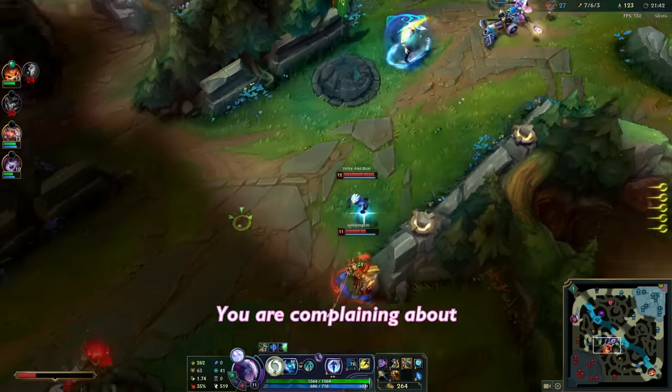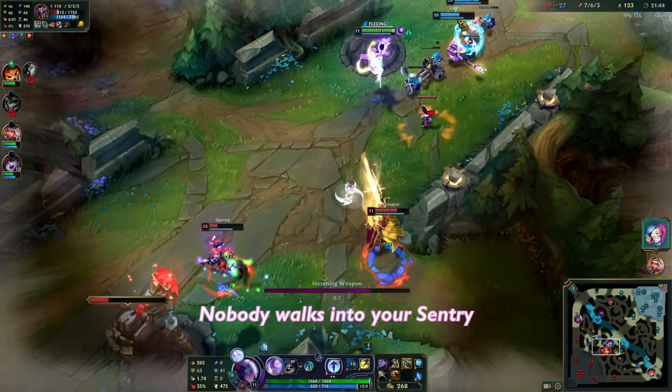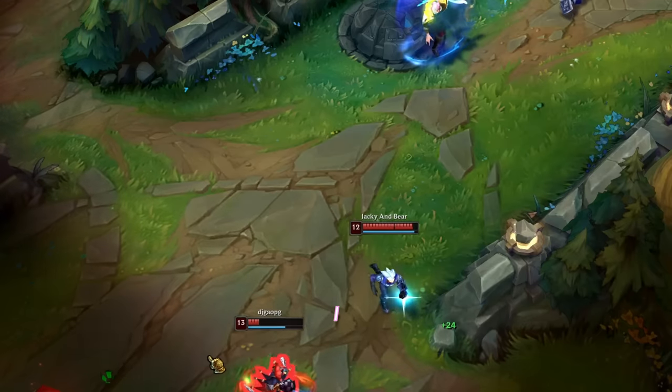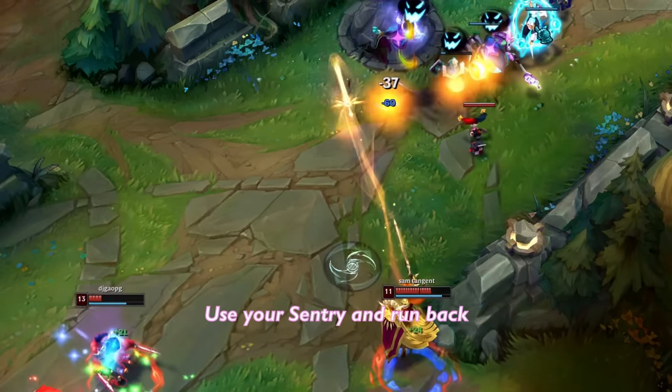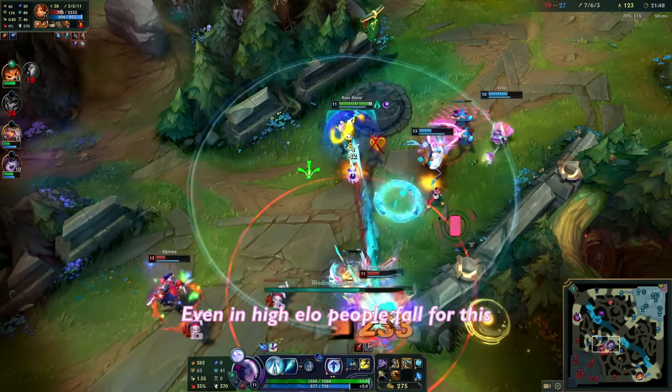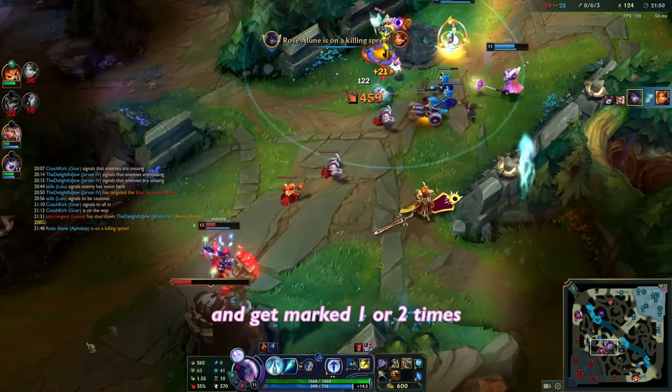Number two: the bait trick. You're complaining that nobody walks into your sentry because you're doing it wrong. You have three options. Option one: walk into them to make it seem natural. Option two: use your sentry and run back — they won't see the animation so they'll just walk into it. Even in high elo people fall for this and get marked one or two times, maybe more. That many marks will make their health perfect for finishing them with combos.